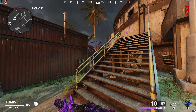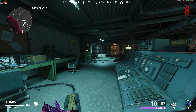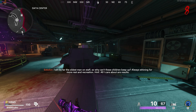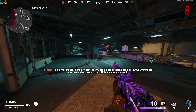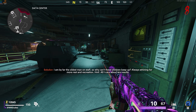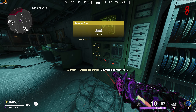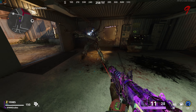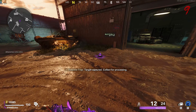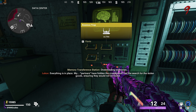If you do manage to contain the mimic, bring the capture device back to the machine where you originally got it and interact with the right side of the machine. The machine will read out the name of the mimic you captured as well as its memories. In total, you have to do this three times on three different rounds, specifically looking for the names Sokolov, Brahms, and Zabin. You have to find three mimics, get them down to super low health, trap them inside the containment devices, then return the devices to the machine inside the data center.